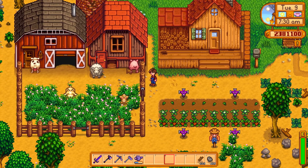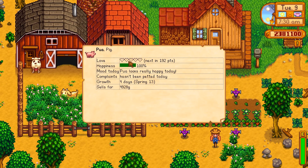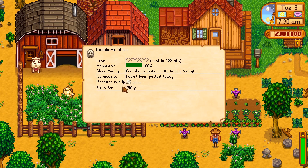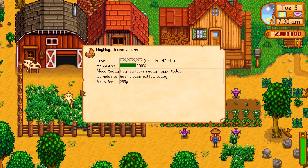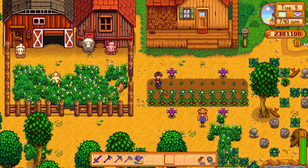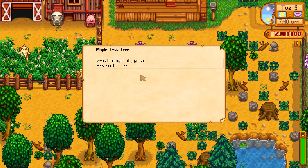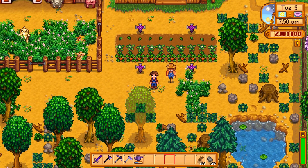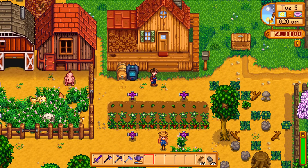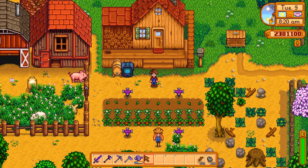We can also look at the animals over here. If we look at Pua, we can see he hasn't had any love today — he looks happy but hasn't been petted yet, when he's going to grow again, and how much we can sell him for. Looking at the sheep, same sort of thing — we can see what they produce. Chickens, same deal. You can't look up grass — there's nothing useful there — but you can look up a tree and it'll tell you if it has a seed in it, if you can shake it, how long to the next growth stage.